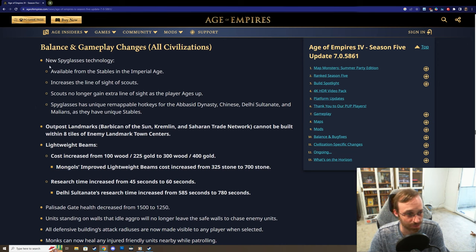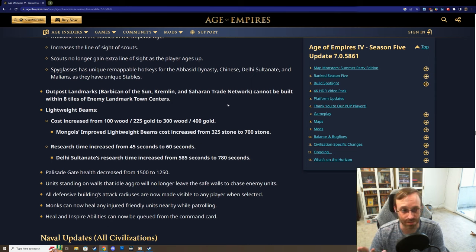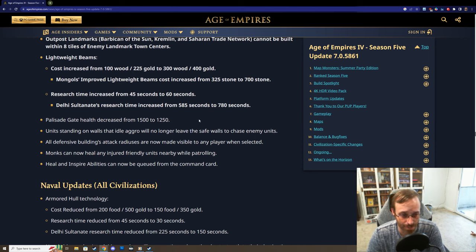Some new balance and gameplay changes for all civs. There's a new spy glasses technology - scouts used to get better and better line of sight as you aged up, but not anymore. Instead you have to research this Imperial Age technology to improve your scouts' sight. Outpost landmarks also can't be built near opposing town centers, which is great - people used to just plop a Barbican right next to your town center, making villagers constantly harassed whenever produced. Lightweight beams has gotten a little more expensive, and palisade gate health dropped by 250, which I like.